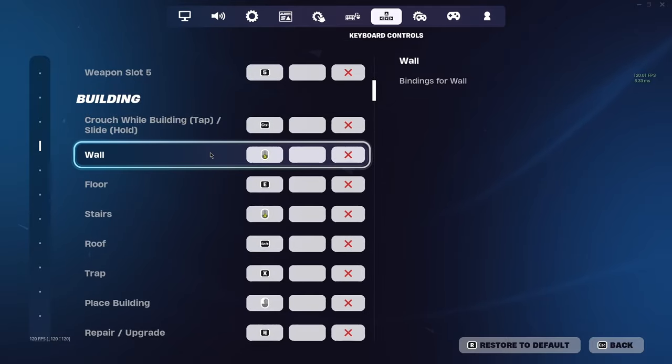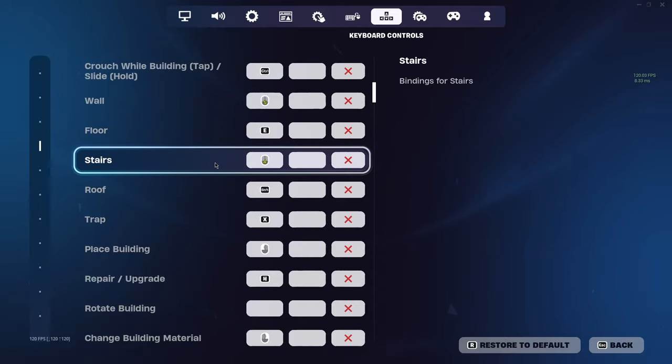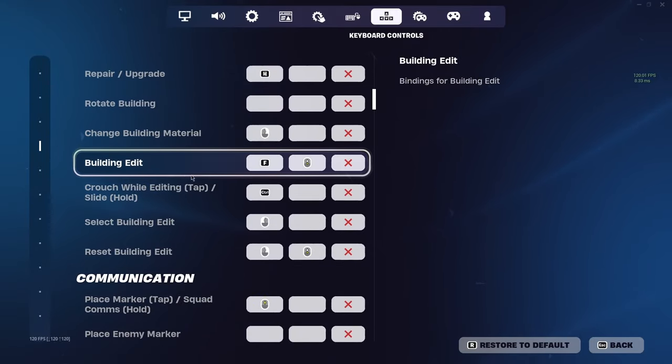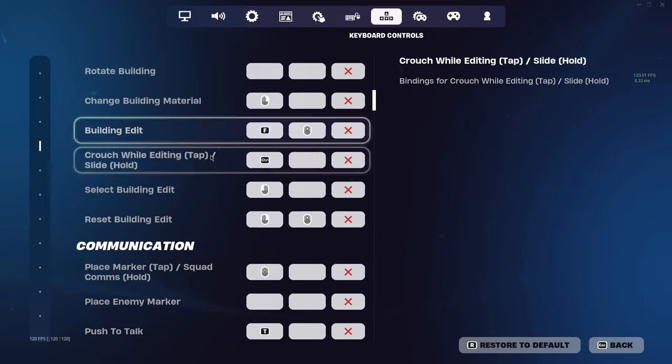Building keybinds: Control is what I use for crouch. Wall is my front mouse button on the left side. Floor is E. Stair is the close mouse button on my mouse. Roof is Shift. Trap is X. Place building and repair are basically the same for everybody. My building edit is F, which is pretty common honestly. And then scroll wheel reset, obviously.